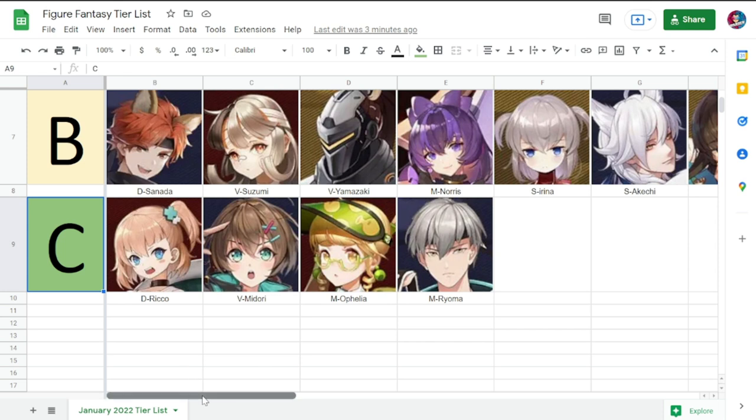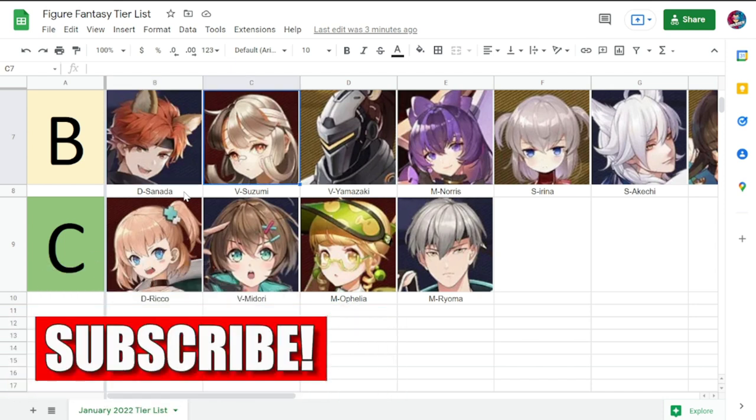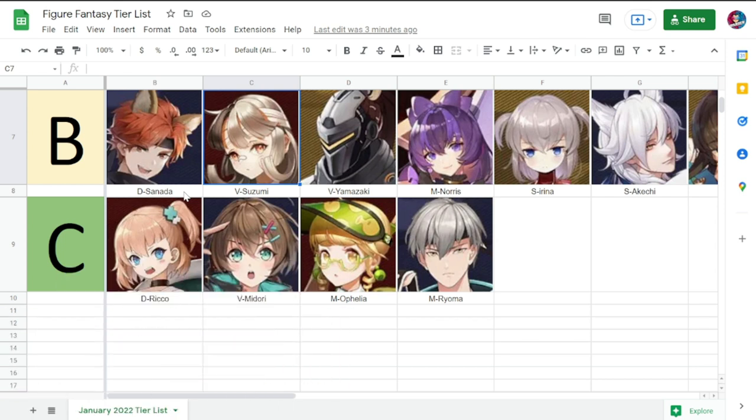For Tier B, there's little change. We have Sanada as a mainstay from last month. We also have Suzumi — at this point there have been a lot of vanguards that are better than her. Her function is mainly in PvE and selected stages where you need a lot of summons, but she's very situational at this point.